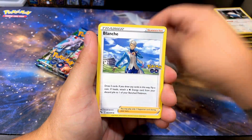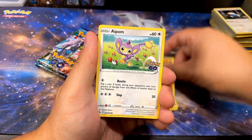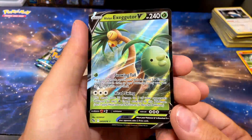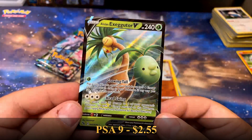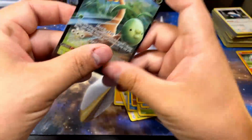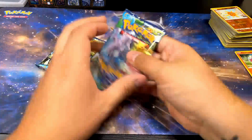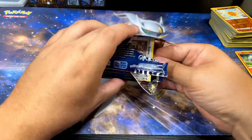Blanche, Ivysaur, Egg incubator, Slowpoke, Larvitar, Apom, Spinarock, Wimpod, Soulrock reverse - there we go! Alolan Exeggutor V! Sick, super dope! I'm pretty sure I needed that card. I mostly need the Vs and Vmaxes and the rainbows. Yep, I still needed that card. Very cool - let's hope these next two packs also have some hits.